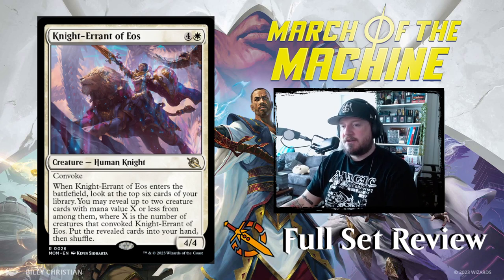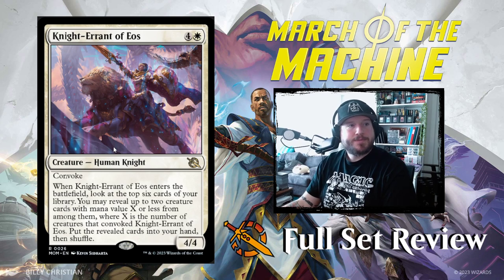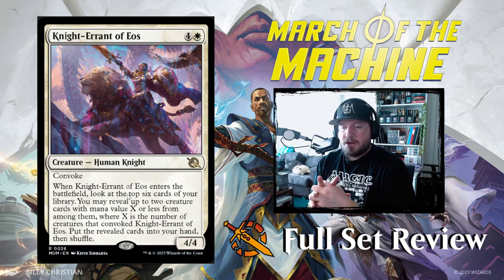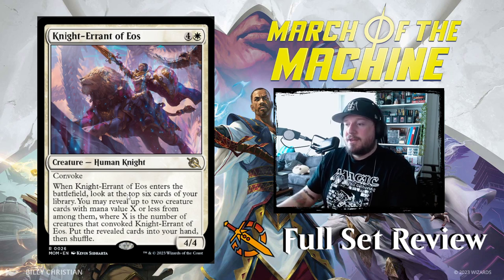Next up we've got Knight Errant of Eos — 4 and a white for a 4/4 Human Knight with Convoke. When it enters the battlefield, look at the top 6 cards of your library. You may reveal up to 2 creature cards with mana value X or less from among them, where X is the number of creatures that convoked it. Put the revealed cards into your hand, then shuffle. So if you convoke 5 creatures to pay for this, you can pull 2 creatures with mana value 5 or less into your hand. That's pretty good.